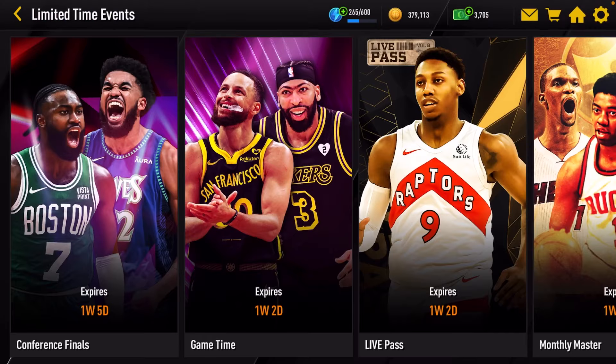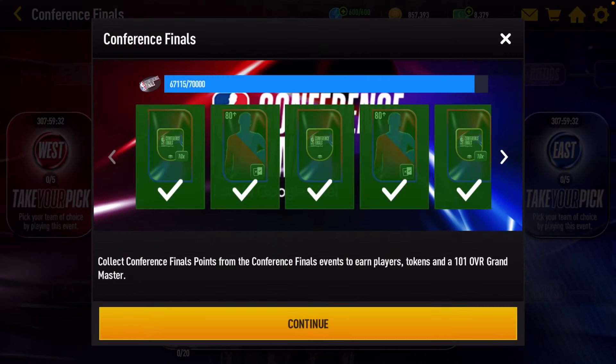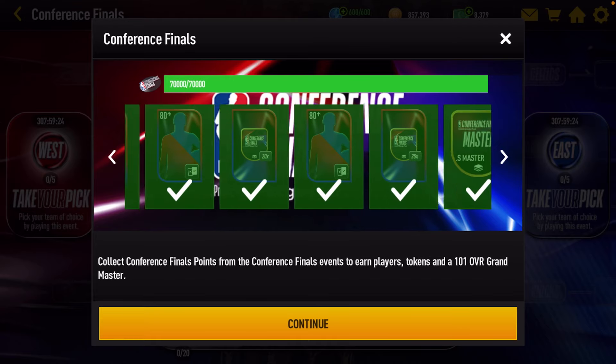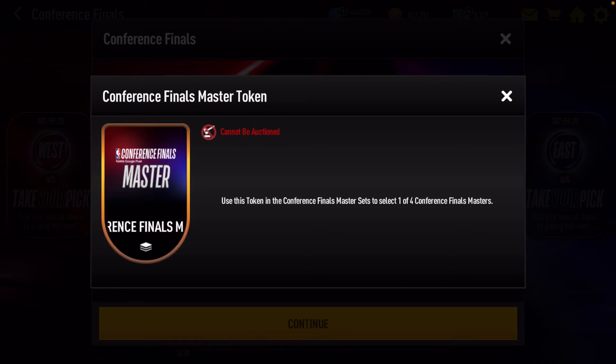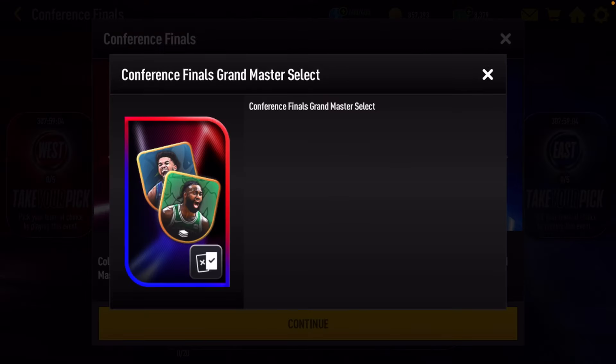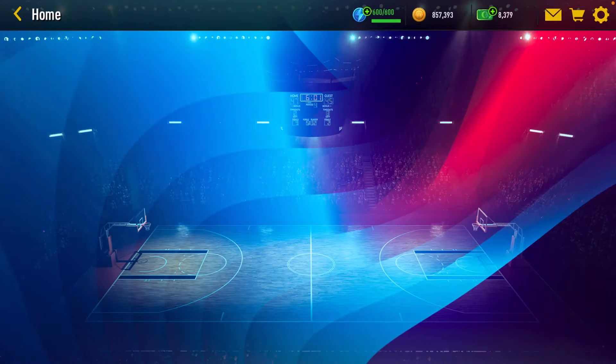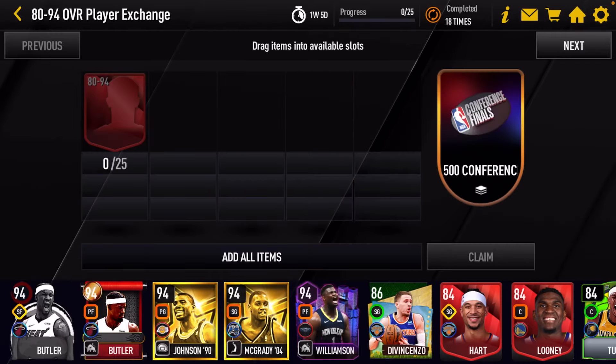The way you get the grandmaster is by clicking on the milestone. You can get a bunch of different rewards here — a lot of collectibles, a lot of 80 selects — and then you can get a conference finals master token. What you do with this token is you can use it to select one out of those four masters we looked at on the news tab. And you can see here you get your grandmaster select between Jaylen Brown or Karl-Anthony Towns. You have to go up to 70,000 points and when you do, you get your grandmaster select.